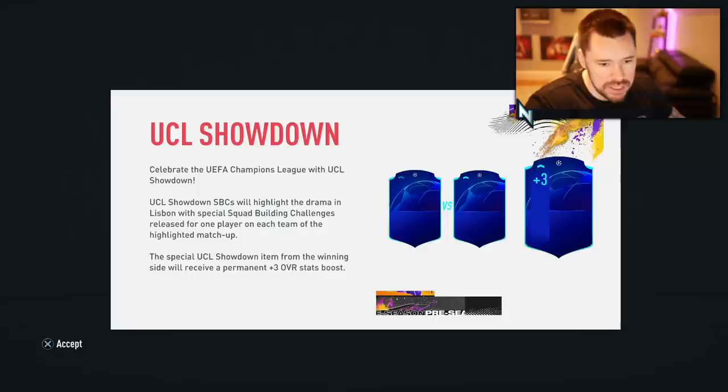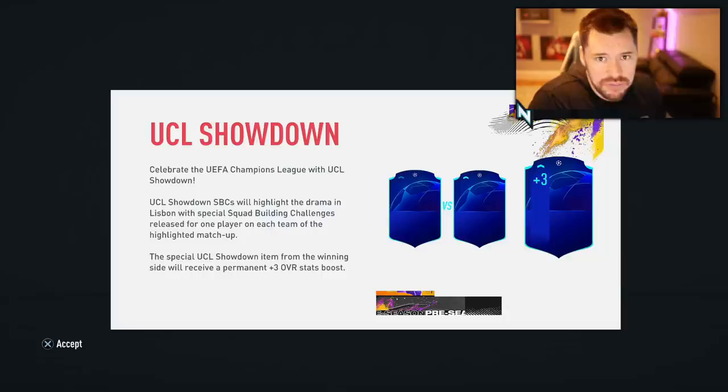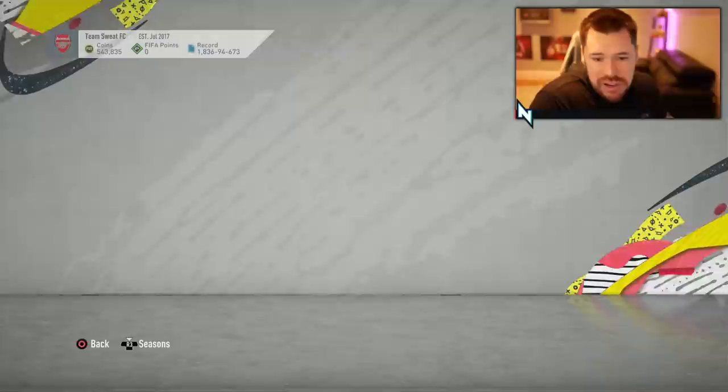UCL Showdown SBCs will highlight the drama in Lisbon, with special SBCs released for one player on each team with a highlighted matchup. The special UCL Showdown item from the winning side will receive a permanent plus three overall stat boost. Well done to EA for finally getting this up. Why didn't we have this for each of the quarterfinal matches, then the semifinals, and then a final? Maybe make the winner of the final one a 99 or something.